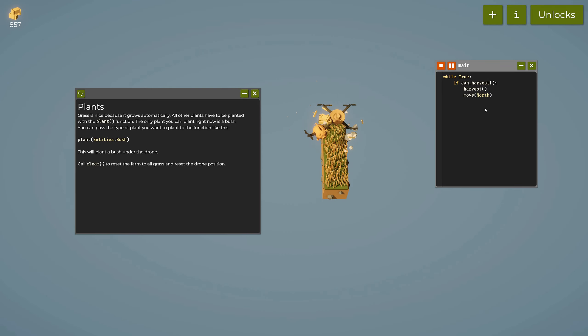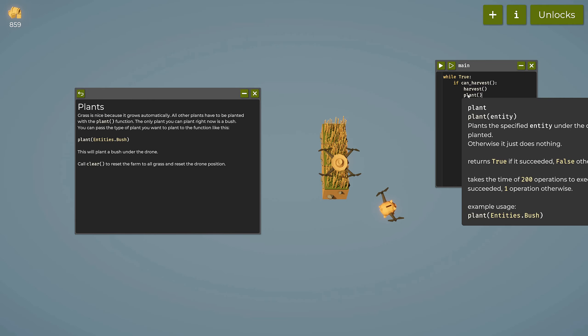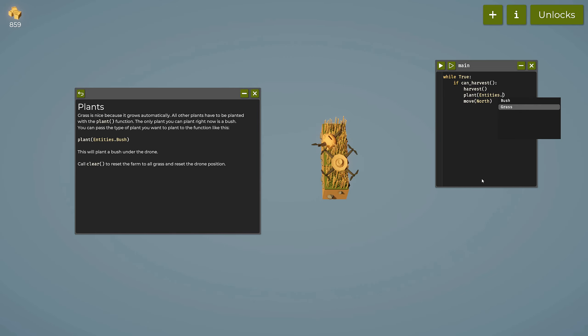Once we've harvested, we want to plant a new one and then move. Between harvest and move I'll add: plant(entities.bush). This is also called code completion — as you can see it gives us the available options, either grass or bush, and auto-completes for us. The same goes for other functions — all of this is available to use.